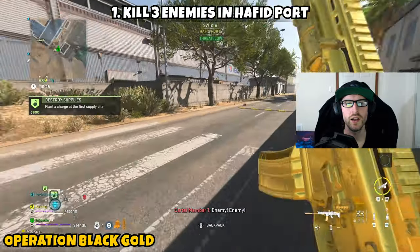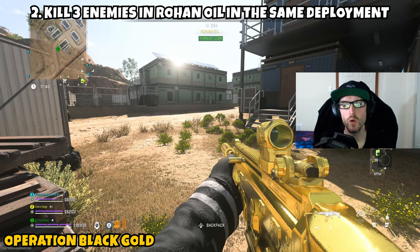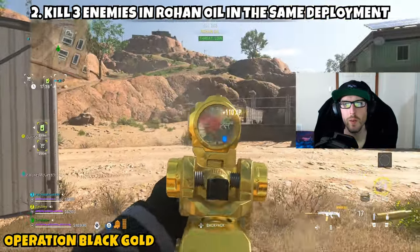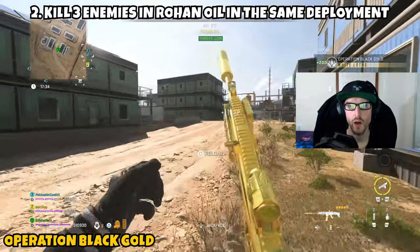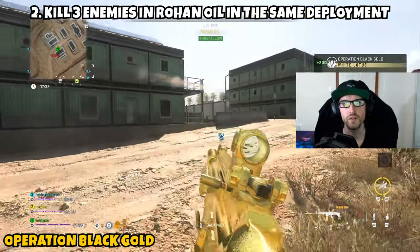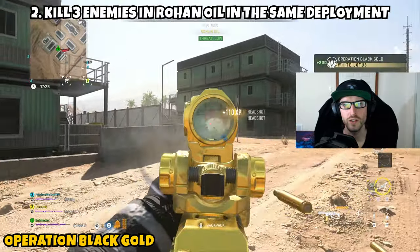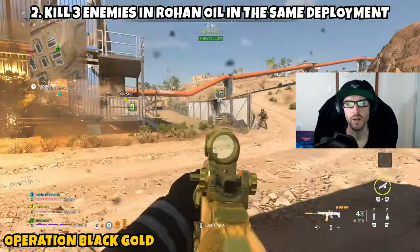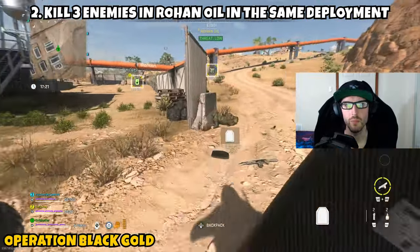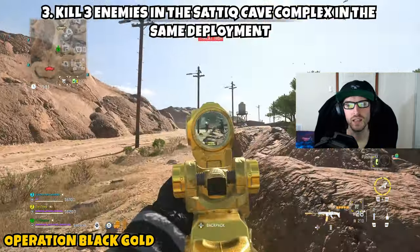Navigate until you find three enemies, which should be pretty easy. Eliminate the three enemies and Part 1 will be complete. Part two is just asking us to kill three enemies in Rohan Oil in the same deployment. From Hafat Port, find your way to a vehicle and drive it over to Rohan Oil. Once you get into the vicinity, Rohan Oil will pop up at the top of your screen — at that point get the three eliminations you need.